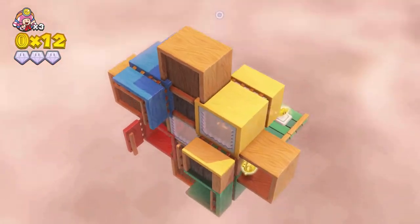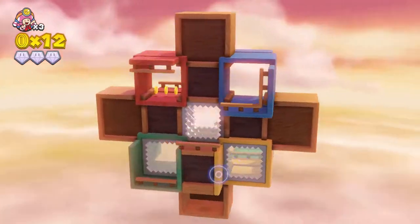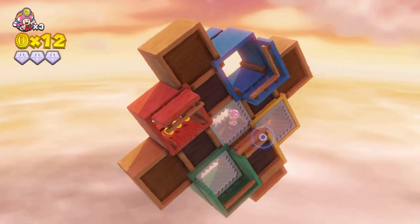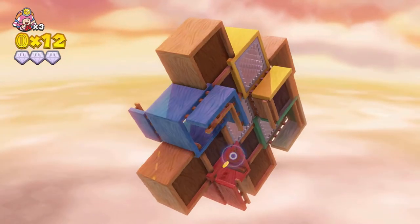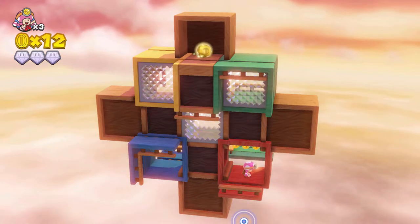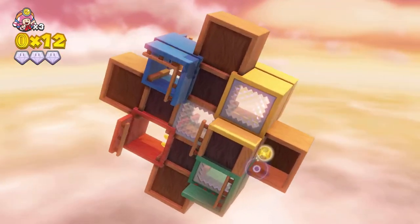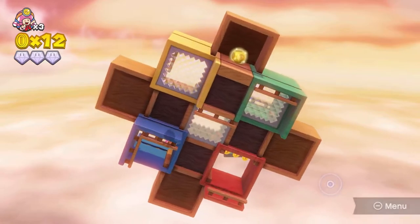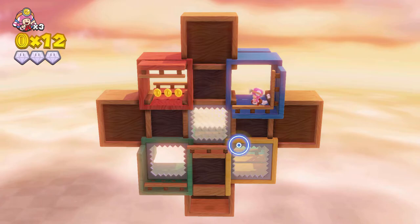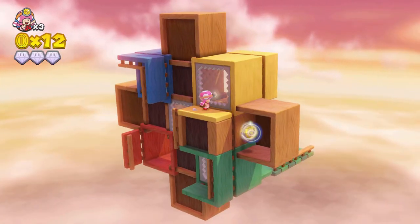We will now need to get the golden mushroom to complete the bonus challenge. Make your way out of the middle box and onto the red platform, then land onto the blue one. Once the blue platform is on the top right, drop onto the middle platform and climb to the yellow platform as the level rotates. Do it again to reach the golden mushroom.